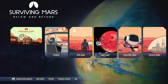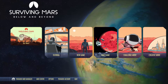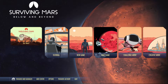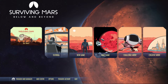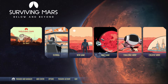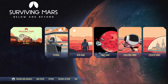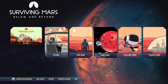Welcome to this second video in my Surviving Mars tutorial series. In this video we will go through the overlays in the game and look at some of the menus including the research tree, the maps, the planetary map, and milestones. We will also look at some of the icons at the very top of the game and learn what most of the things mean.